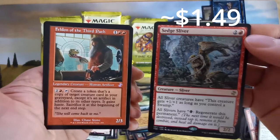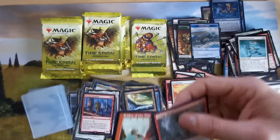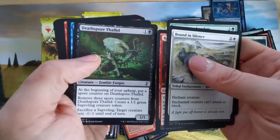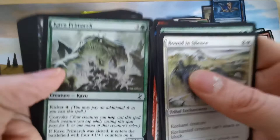If you have black mana open, you can protect them. And here's Feldon of the Third Path — create a creature token that's a copy of the target creature. An annoying aura and a worm. Carvus with kicker and convoke — better with four counters. Not sure — kind of mediocre.